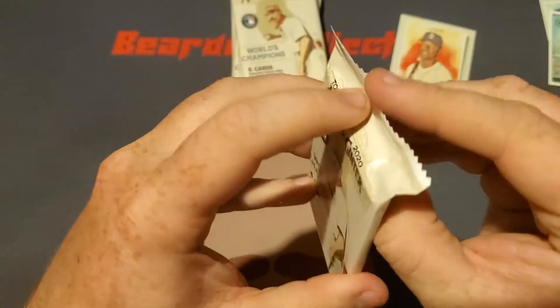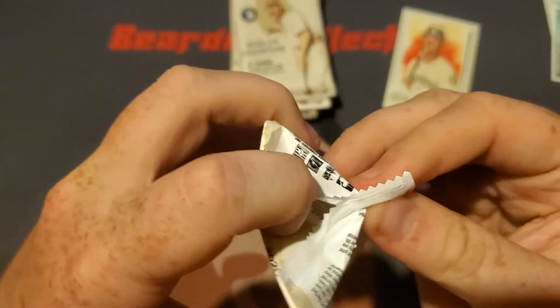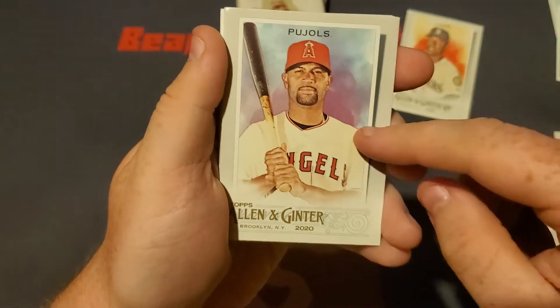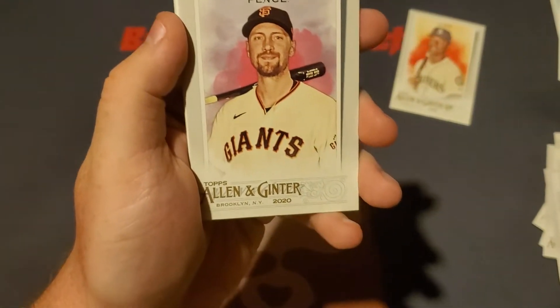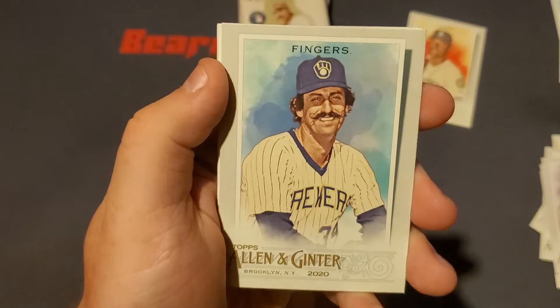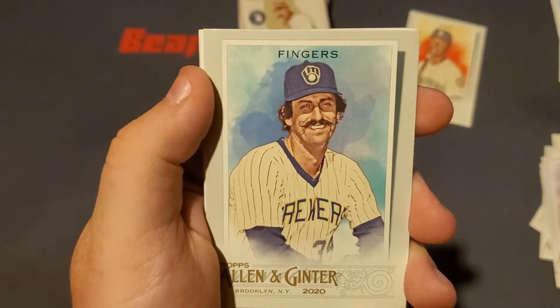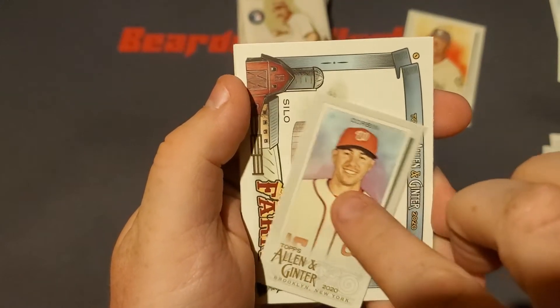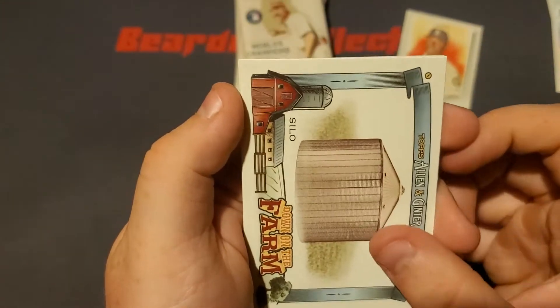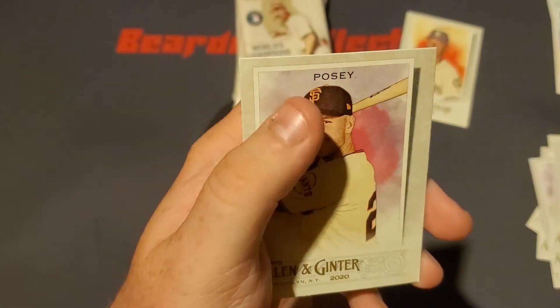The one thing with Allen & Ginter I know a lot of people don't like — and I guess it's my one downfall for this — is you get those random, I don't even know what you want to call them. That's my boy Albert Pujols. Those random kind of junk cards kind of take up a spot of a regular player. Hunter Pence. The man with the best mustache in baseball, Mr. Rollie Fingers. We got a nice Patrick Corbin mini card, we got a silo from a farm, and Mr. Buster Posey right there.